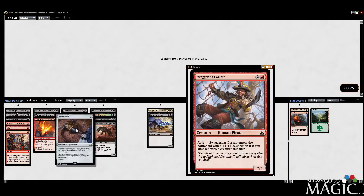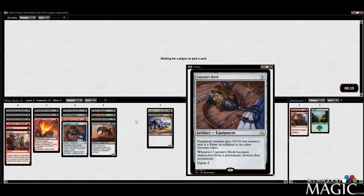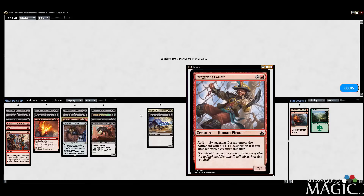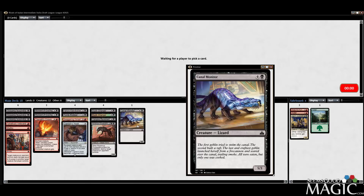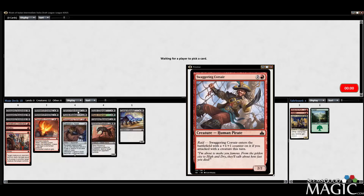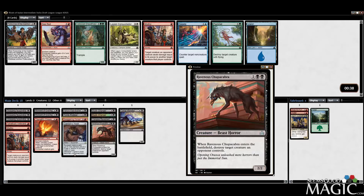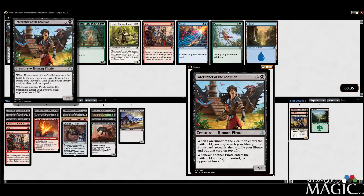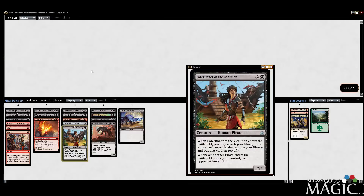I think Captain's Hook is actually going to be pretty good. The Lieutenant can go. We'll leave the Monitor in for now, even though it's pretty underwhelming. We don't actually have any pirate synergies that I can see — we have a card that wants you to play pirates so you don't punish yourself. But here we go — perfect. This is like exactly the card we needed, so I'm going to take it over the third Mutiny. This is perfect — we have a pirate synergy now.